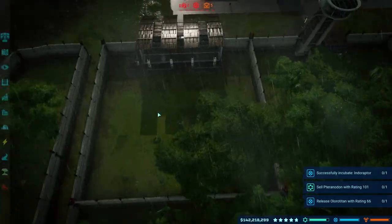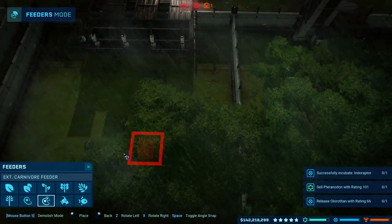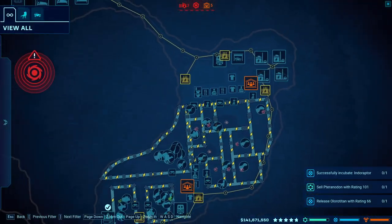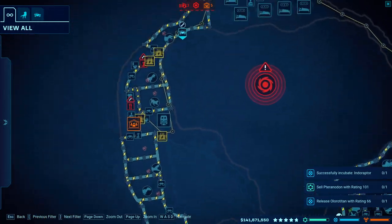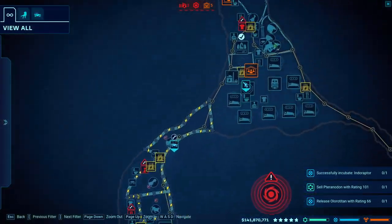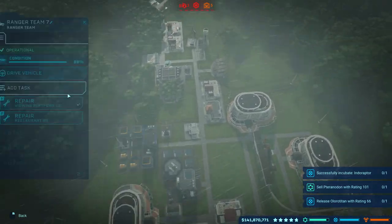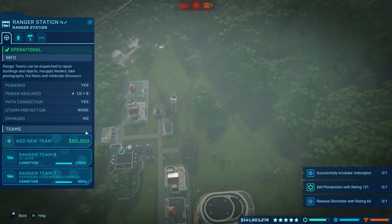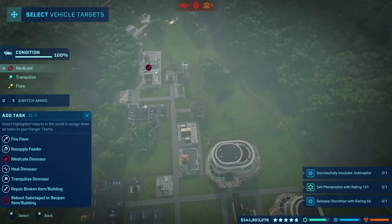I'm going to get rid of this carnivore feeder. Staying calm is very, very crucial because it stops you from being stupid — or, you know, it stops you from panicking so you won't do stupid things. Life lessons with Ethan.